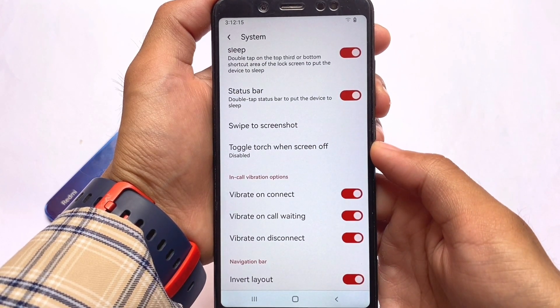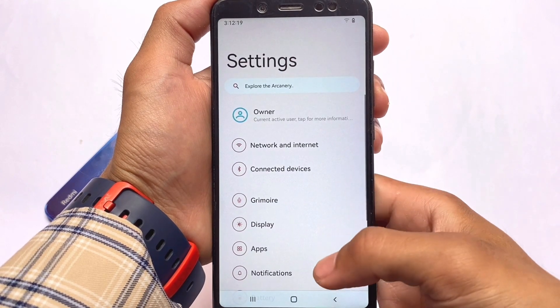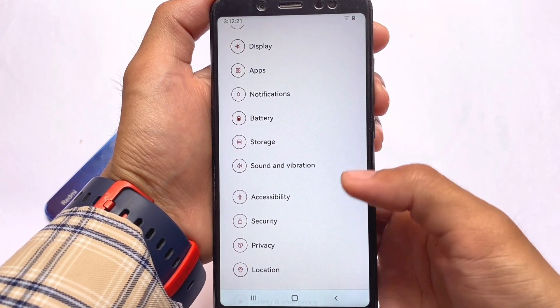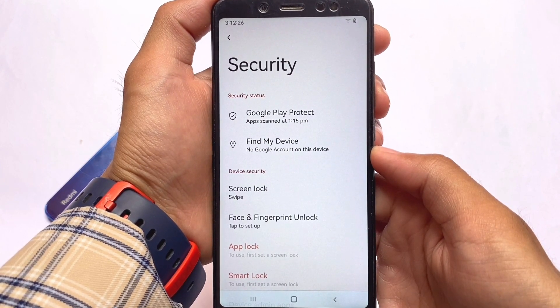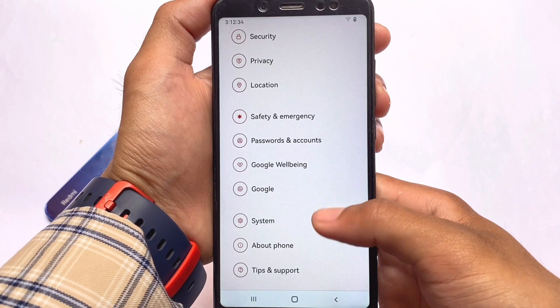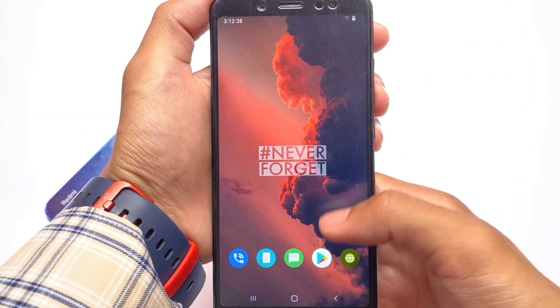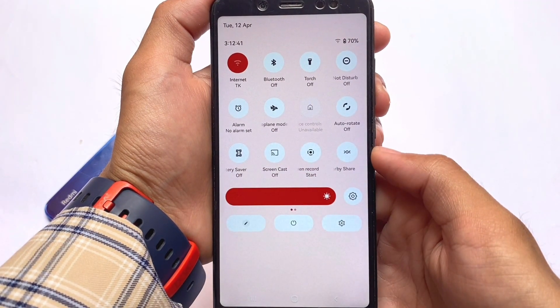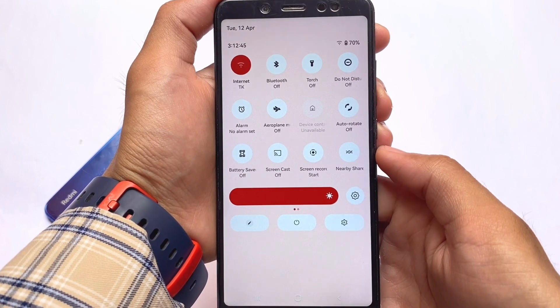In every update, Project Arcana brings something new, which is why I wanted to let you know about the latest update. If this build is available for your device, the link to the official website is in the description — go install it if you want. If your device doesn't have an official build, check out the unofficial builds on XDA or Telegram. I hope you liked this — thanks for watching, and I'll see you in the next video. Goodbye.